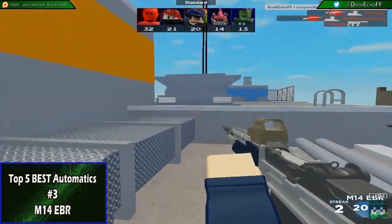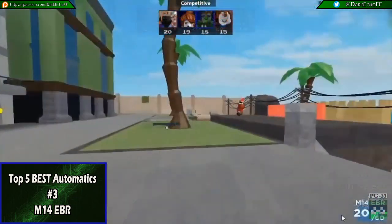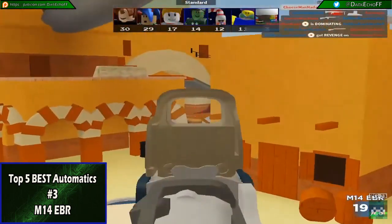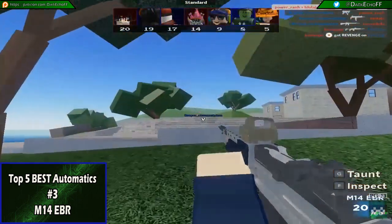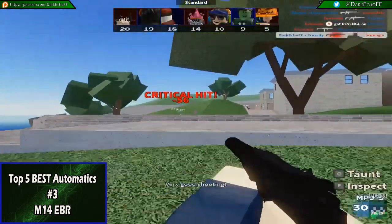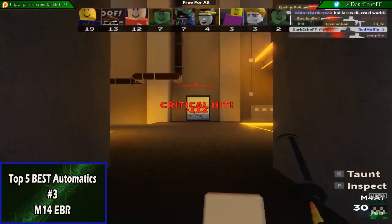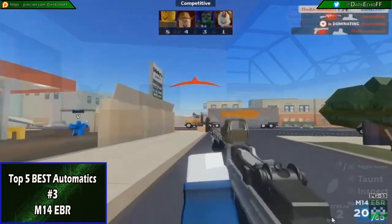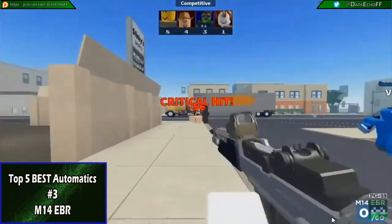At number 3 we have the M14 EBR, the first rifle on this list. The M14 EBR is an upgraded version of the semi-automatic M14 rifle. It has quite a high spread penalty when firing and also has a bit of recoil, which makes it not super accurate. Luckily they have equipped the EBR with an EOTech sight which enables accurate shooting without much recoil after all. On top of that it shoots pretty fast, so you're able to deal some great damage quickly and accurately at every distance from your target.